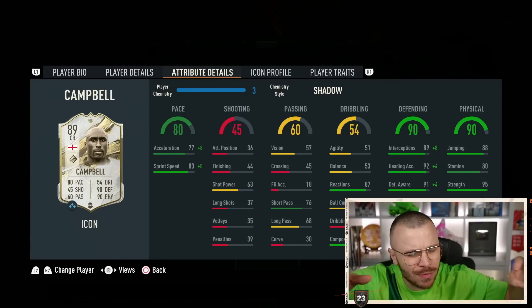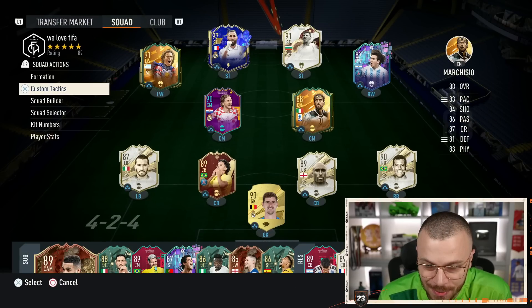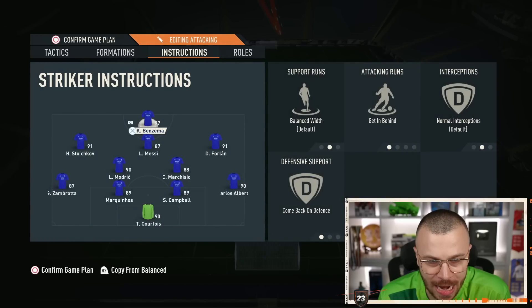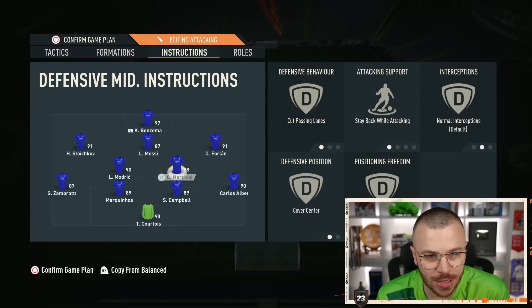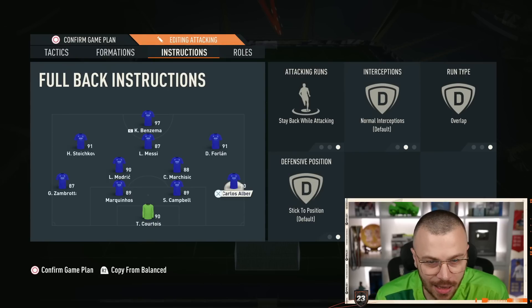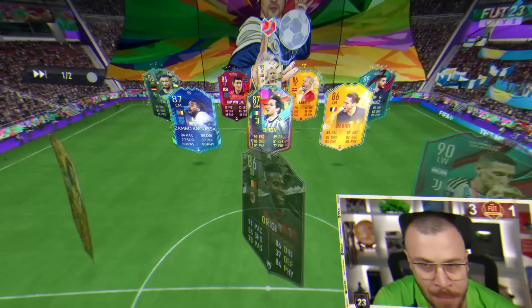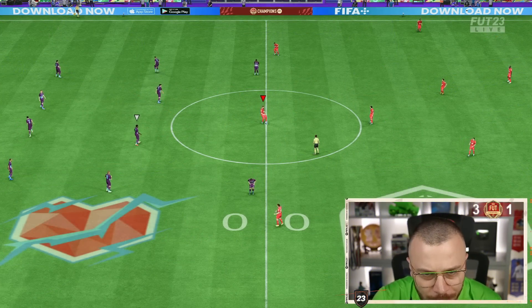Let's go and test him out. This is my before-minute-one lineup - 4-2-3-1 narrow formation. After minute one: Timodia, Benzema strikers, Stoichkov on the left, Messi, Camped full one on the right, Luka Modric, Marchesio box-to-box, Zambrota, Marquinhos, Sol Campbell, Carlos Alberto at the back, and Thibaut Courtois in goal.